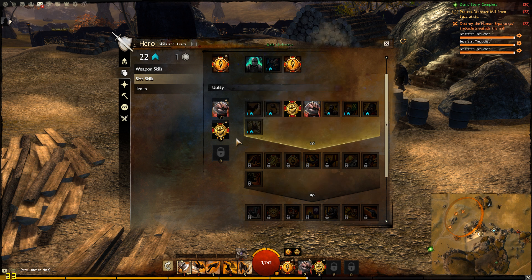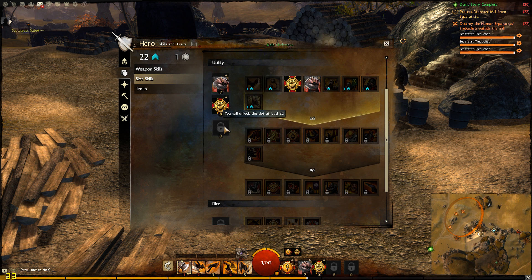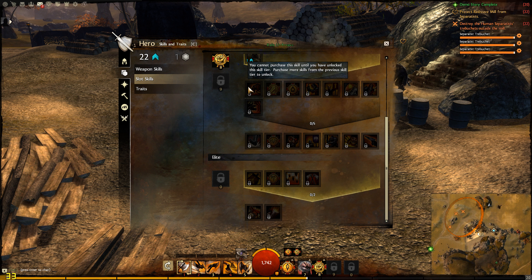Weapon skills are determined by skills one through five — the skills that switch depending on what weapons you use. Your skill slots six to ten are your utility skills.